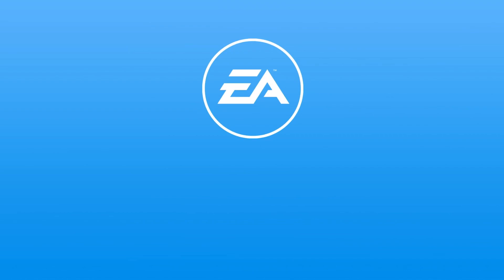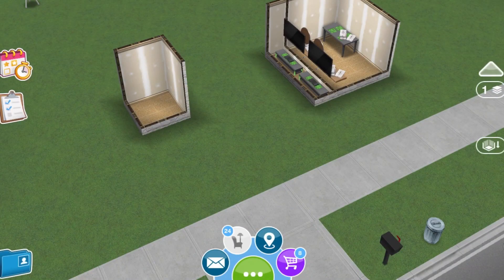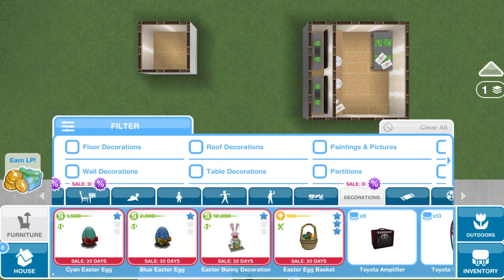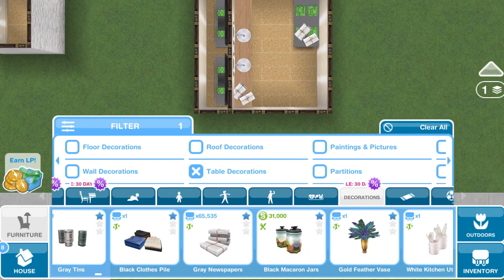If you go back to the decoration tabs and the glitch still doesn't show, take the game off background apps and open it again so it fully reloads. Once your game loads, go back to that same lot, check your home store in the decorations tab, and look for the item you duplicated — you can see it worked.